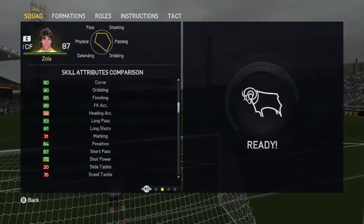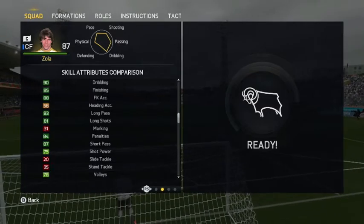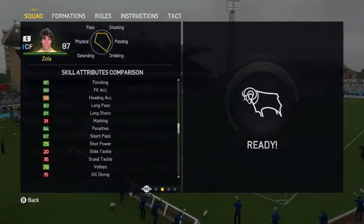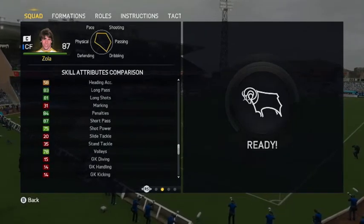His in-game stats, as you can see on the screen — his 90-plus stats are his ball control, his curve, and his dribbling, and most of his stats you'll see are green as well.